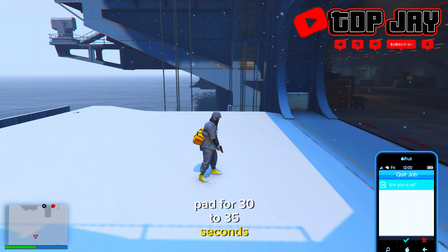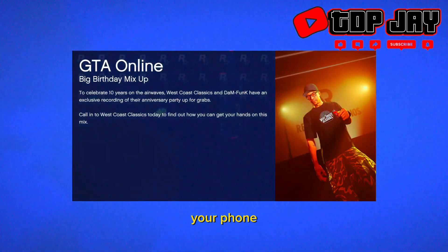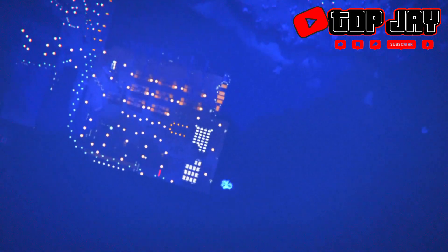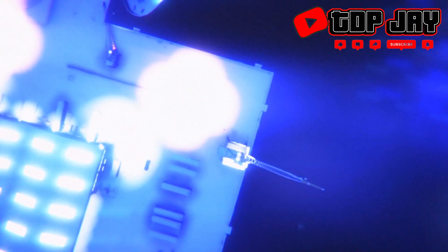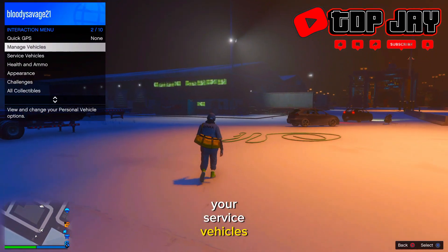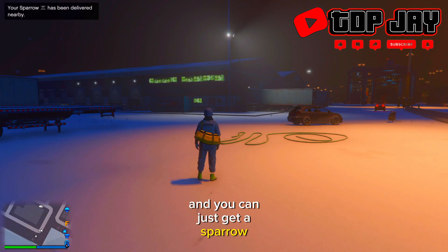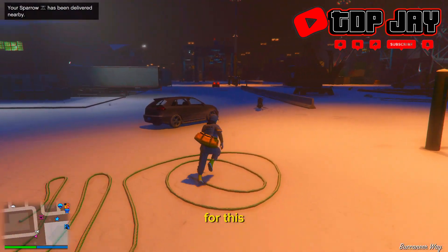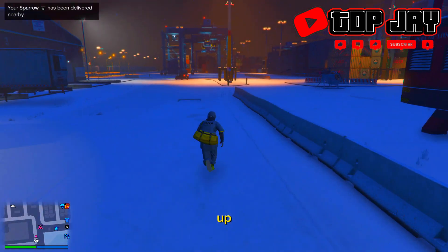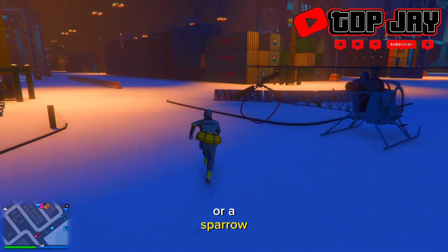Once you have held the left d-pad for 30 to 35 seconds, pull up your phone and leave the job through your phone. From here you will be put inside of an online session. Register as a CEO to get a Buzzard, or like me, go down to your service vehicles, go to your submarine, and get a Sparrow. Make sure you do not use an Oppressor, because if you miss the next part you will not have another parachute — this is why I tell you to get a Buzzard or a Sparrow.